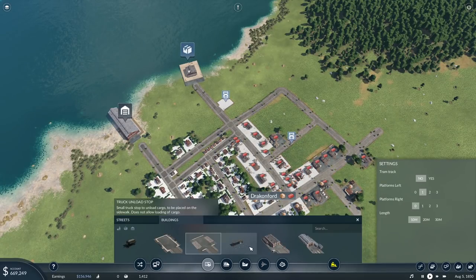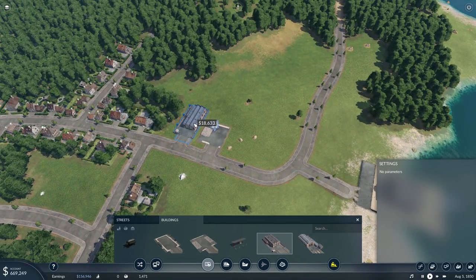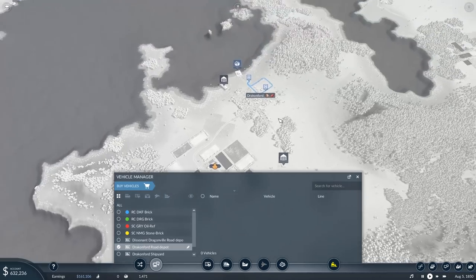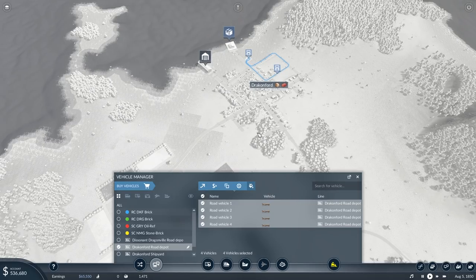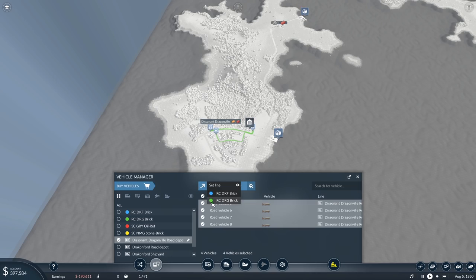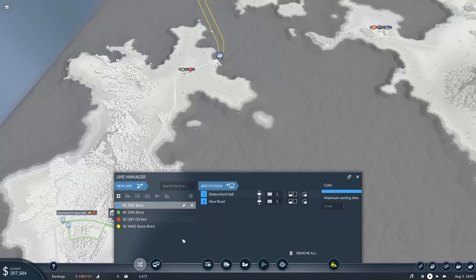Now we need to populate these lines, which means we need road depots. The road depot up here needs to be by itself since there's no way to connect it to the mainland. The one down here we'll put a little bit out of town — because they don't need to be in town. We'll buy vehicles — I think we only need about four European horse-drawn carriages to begin with. I'm getting a little bit ahead of myself though; we haven't actually done the sea cargo route yet. This is going to cost us upkeep we can't really afford, but whatever.